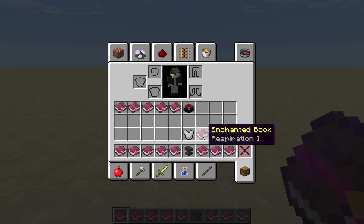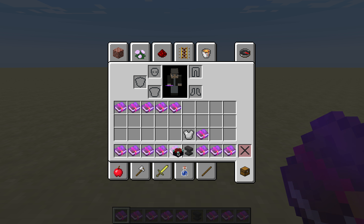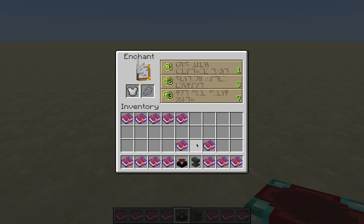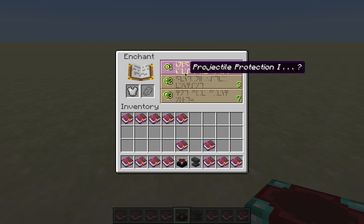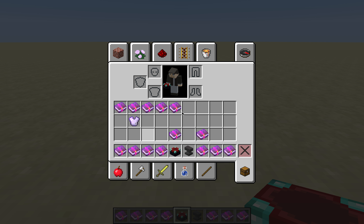You can also combine enchanted books with tools using an anvil. If you want to do it straight onto the item, you need an enchanting table. Just place it on the ground. In survival mode, you need to put in lapis lazuli, then choose the enchantment you want.